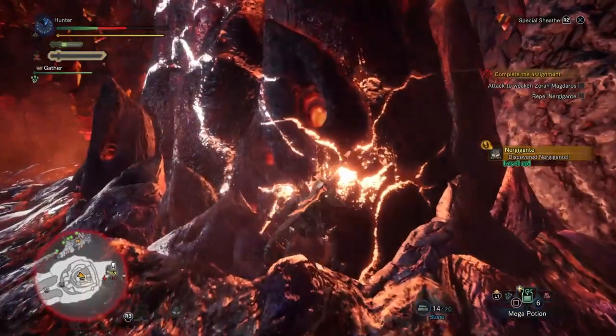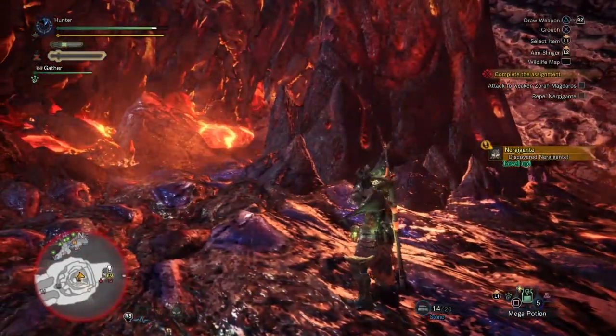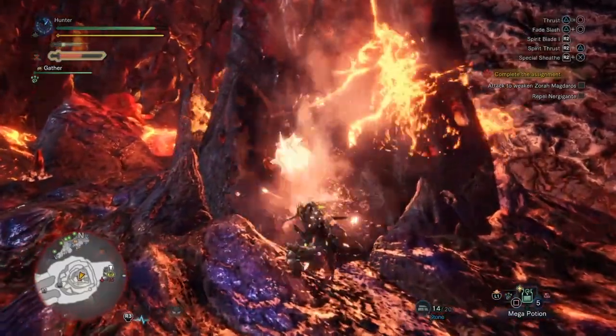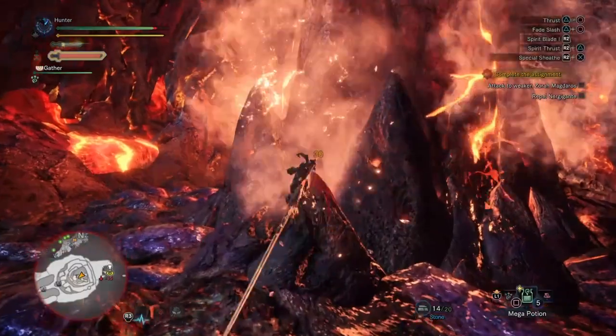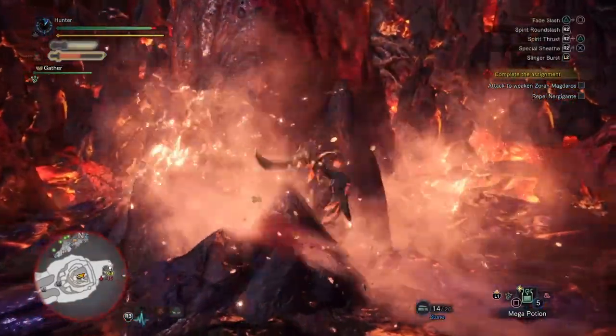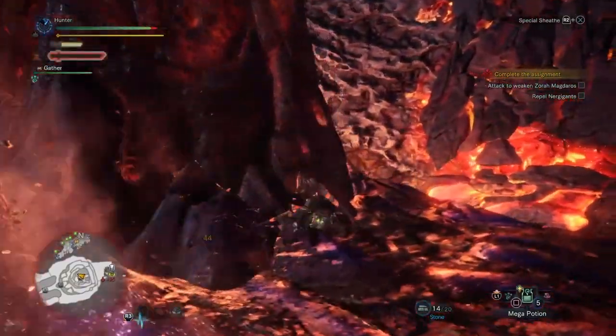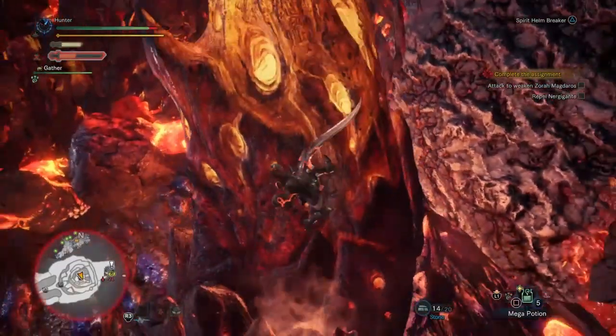I'm gonna destroy this Magmacore before I go and fight Nurgigante. Nurgigante is an awesome elder dragon — much smaller than Zora, but still a really fun fight. I mean, I know I'm complaining a lot, but I know a lot of people kind of feel the same way.